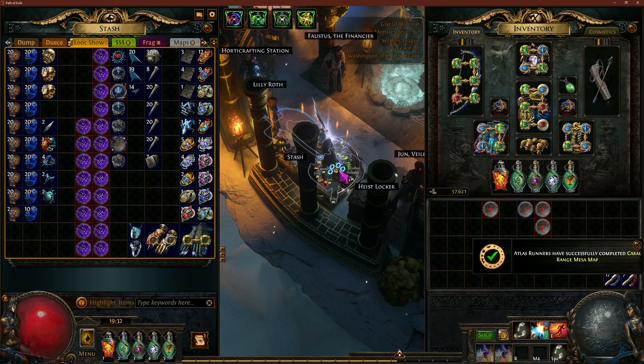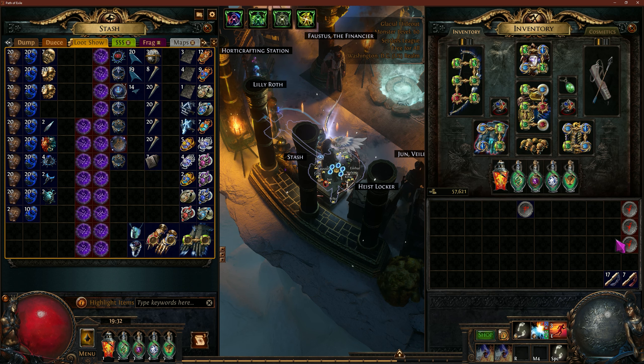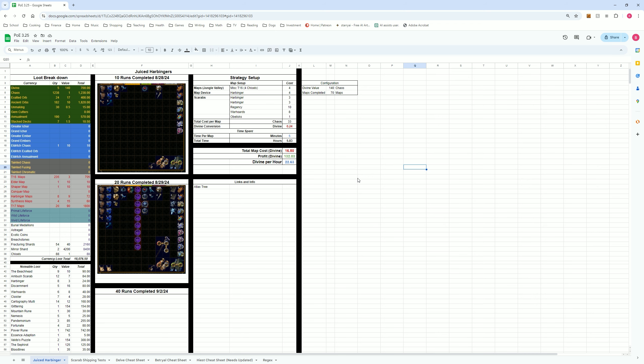This is all the loot I've gained from these 70 maps — every single bit of it, with the exception of bubblegum currency, map currency, and chaos which I just tossed in the tab. I counted it all in the spreadsheet and only counted T16 maps. I came up with 22.63 divine per hour. I encountered two mirror shards while doing this. Without the mirror shards it sits at 12.35 divine per hour, and the mirror shards bring it up to 22.